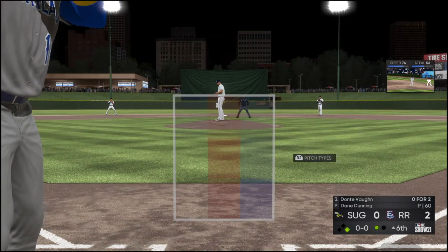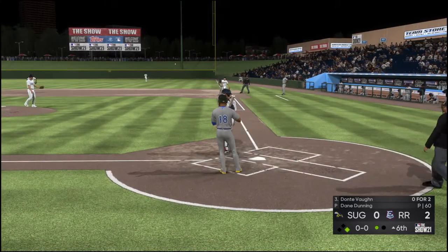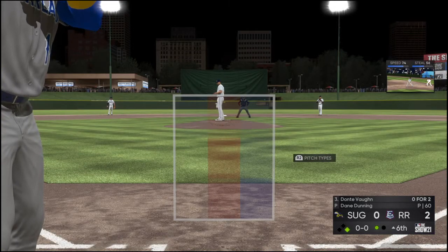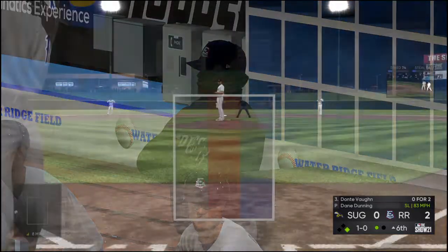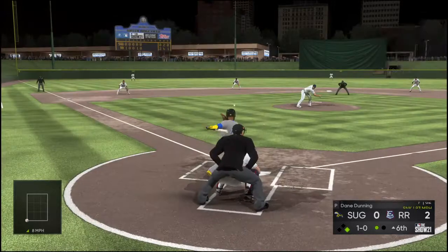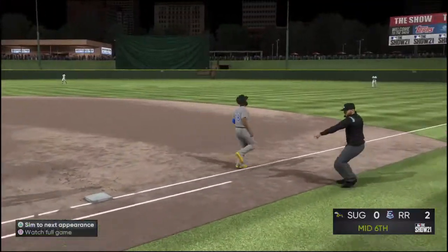Stepping in next, Dante Vaughn. Third trip to the plate for him here tonight, 0 for 2 at this point. Runner back safely. And now the first pitch, ball one. The 1-0, and this is on the ground — it's short, could be two. There's one. On to first — it's a double play as their woes continue the inning.